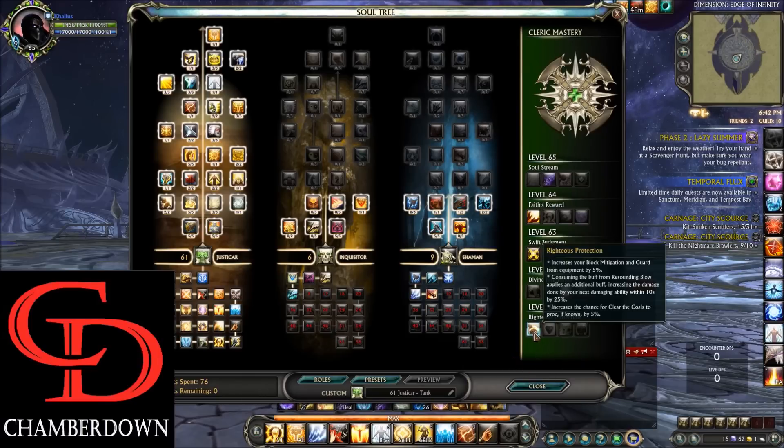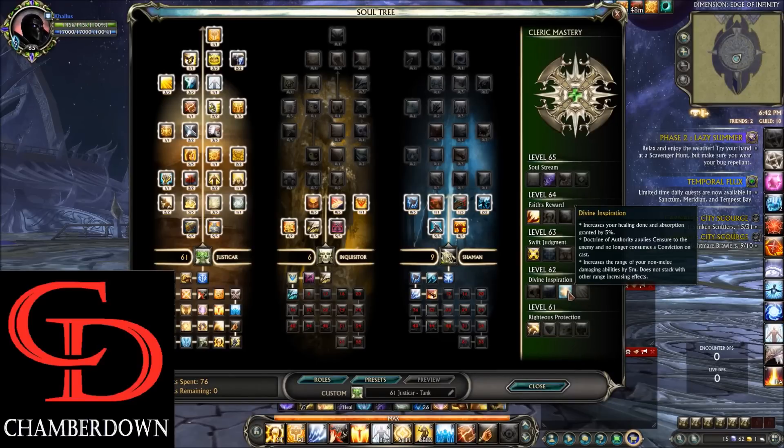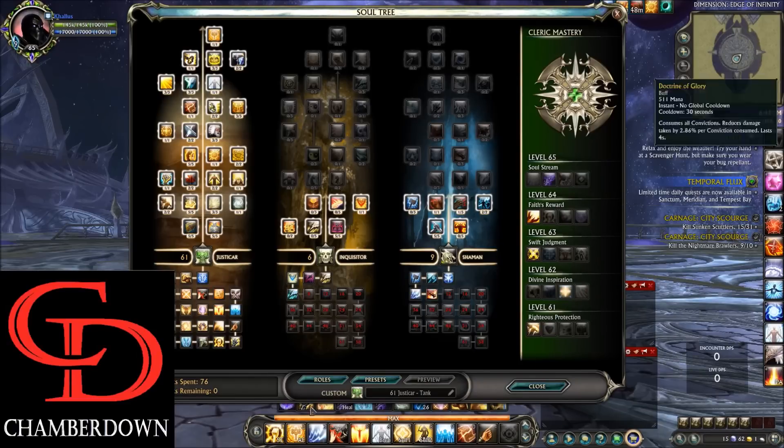Moving over to the masteries: at level 61 we take Righteous Protection, which increases your block mitigation and guard from equipment by 5%. Level 62 we take Divine Inspiration. This allows your Doctrine of Authority to apply Censure to the enemy and no longer consumes a Conviction on cast. Convictions are the main mechanic of Cleric — you can have a total of 7 with 61 points in Justicar. Your Doctrine of Authority will now apply Censure, which is a damage over time ability.